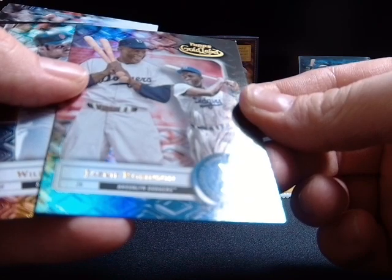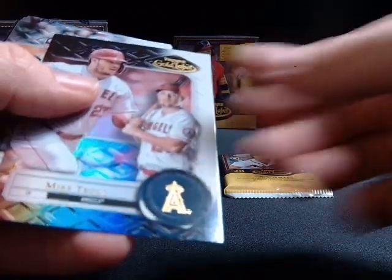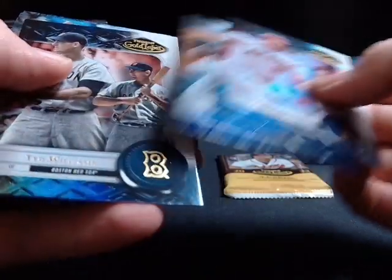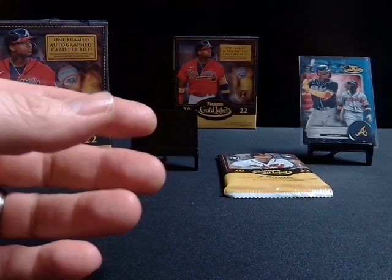Black border, black border — Jackie Robinson. That's a good class too. Like a class two card there.